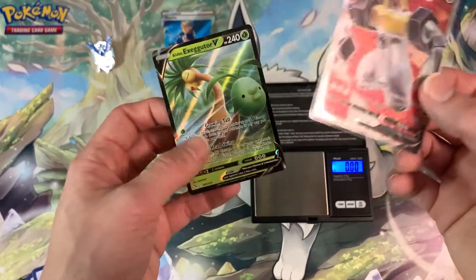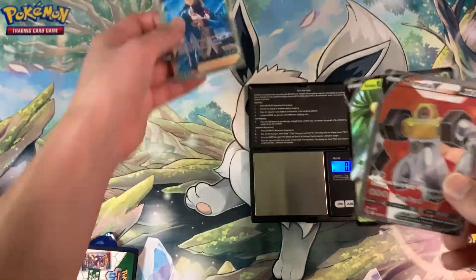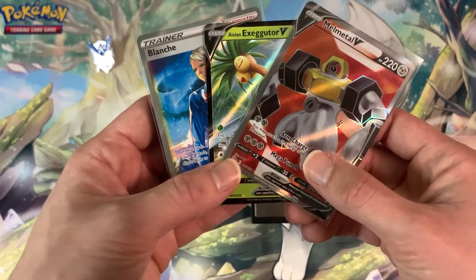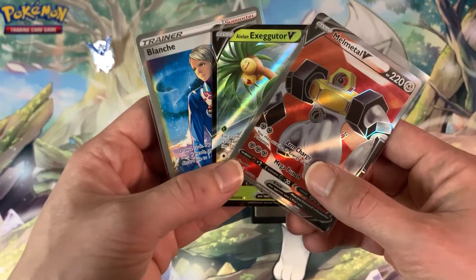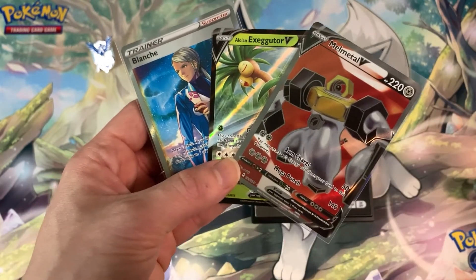To recap, got two hits — not the greatest: Melmetal V full art and Alolan Exeggutor V — but this promo card is worth it alone. If you guys like this video, be sure to leave a like down below and subscribe to my channel for more pack weighing videos in the future. Thanks for watching, guys — Collector Cousin out.